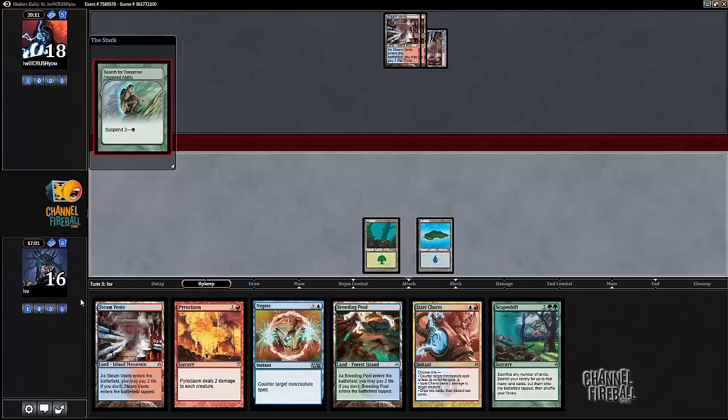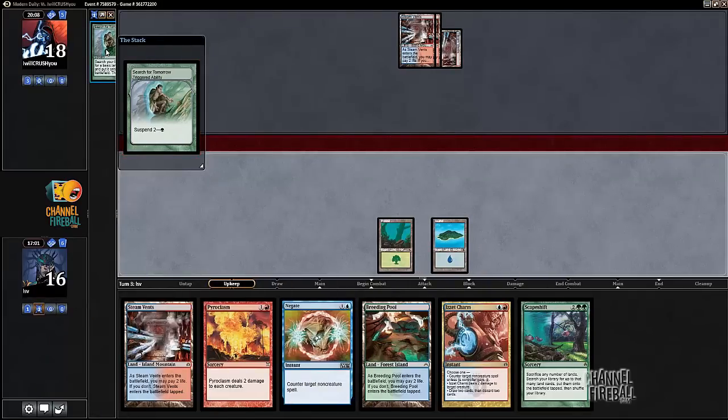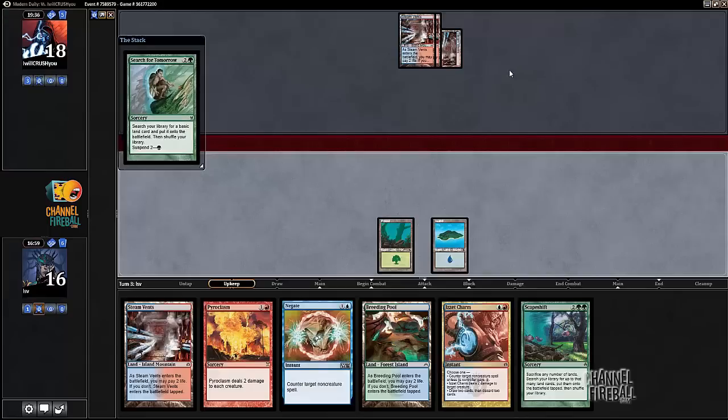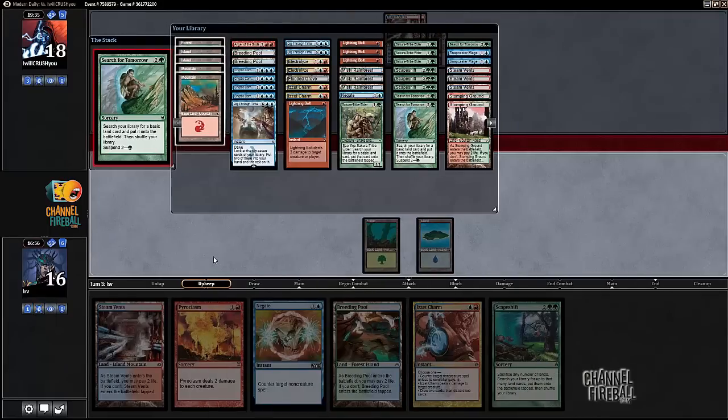Overall I'm doing things that help me — I have more lands I can play. My opponent has four Treasure Cruises versus my three Digs and Cryptics, with both of us having some cheap counters, though Remands are much better in my opponent's deck than mine. Search gets Remanded — I don't fight over it. I probably just suspend it again and play an untapped Steam Vents, keeping Negate and Is It Charm up. Let's cast Search for Tomorrow and get an island.